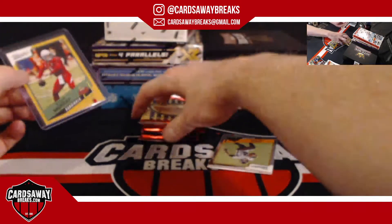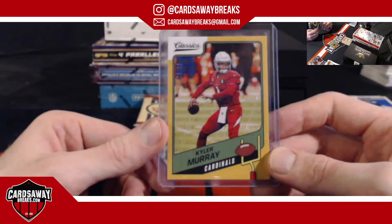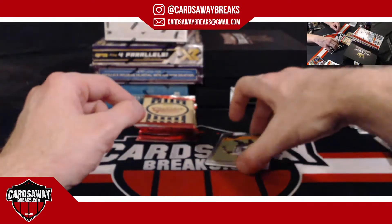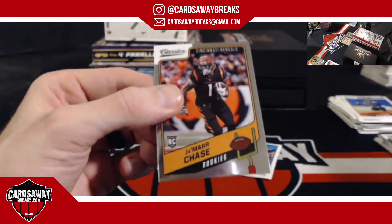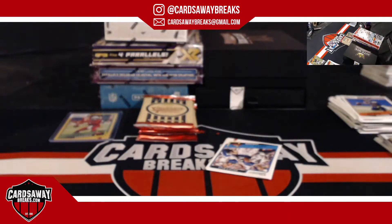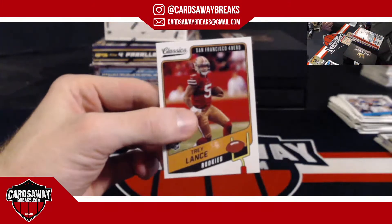Since there are three packs — if there's no chrome gold, it's going to the Cardinals, just in case. But we've opened a gold in every box so far. Jamar Chase for the Stripes. Jam Caddy and Trey Lance base for the Niners.